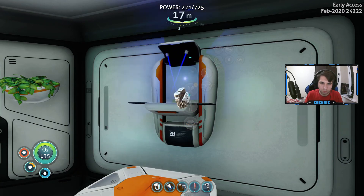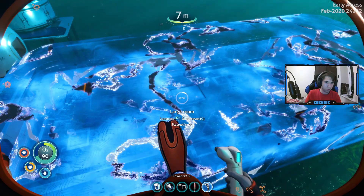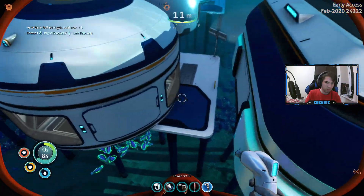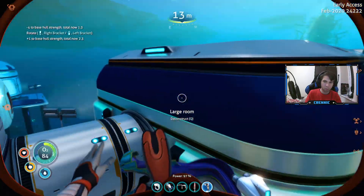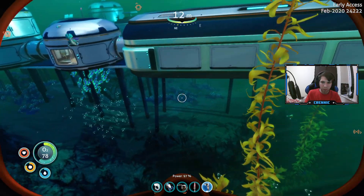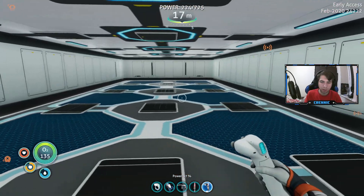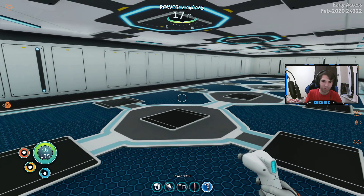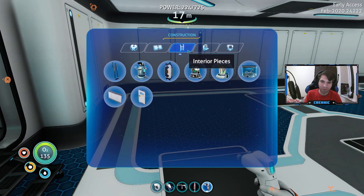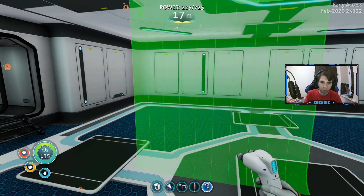I'll need one more. There we go, we did it guys, we flipping did it! Now I made this room — I'll be totally honest here, I don't know what to do with it. I know I want to make a kitchen. Okay, we have wall separators — how do we want to do this?